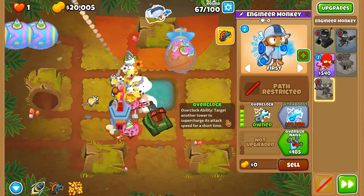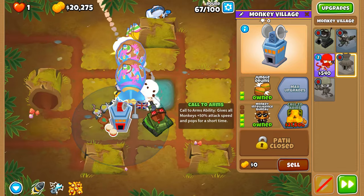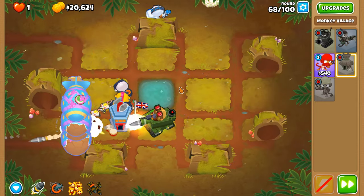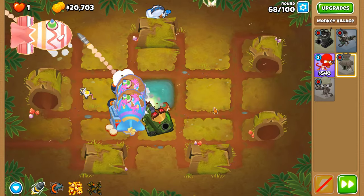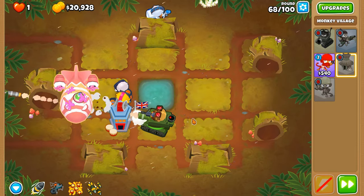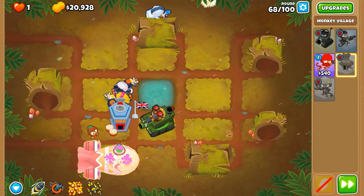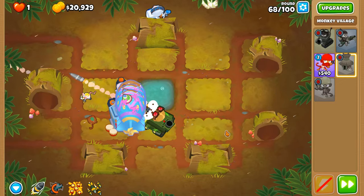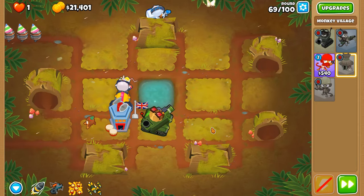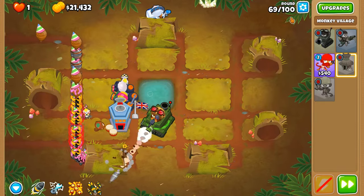Ultra boost is especially more useful if you're going to round 140 doing a 2TC mega pops challenge, because of those stacks, and you'd also want homeland defense as well. Both towers are pivotal for an all-pops CHIMPS scenario at round 140. The only all-pops challenge I haven't done that's actually possible is avatar of wrath, but I don't want to spend an agonizing amount of time coming up with a strategy — it also requires the Fortunate to move the avatar around, and it needs to be placed at the end of a road.